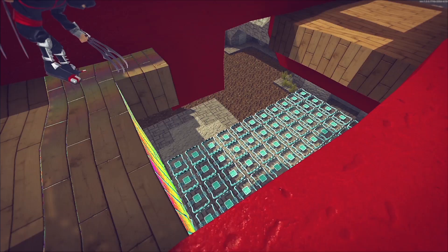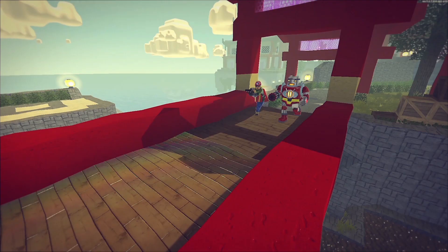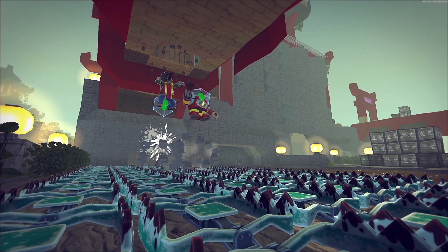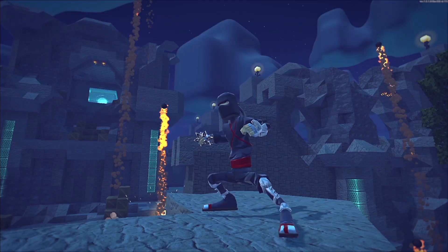Fake blocks blend into the environment by taking on the appearance of the blocks around them, and they'll disappear when opponents step on them. Be crafty and make traps.